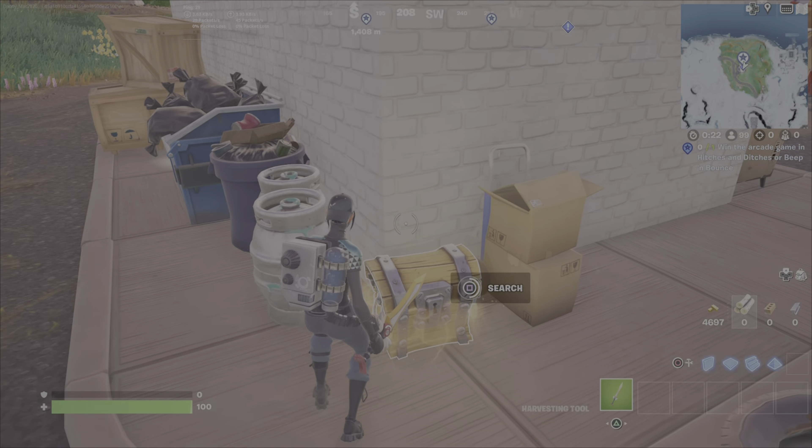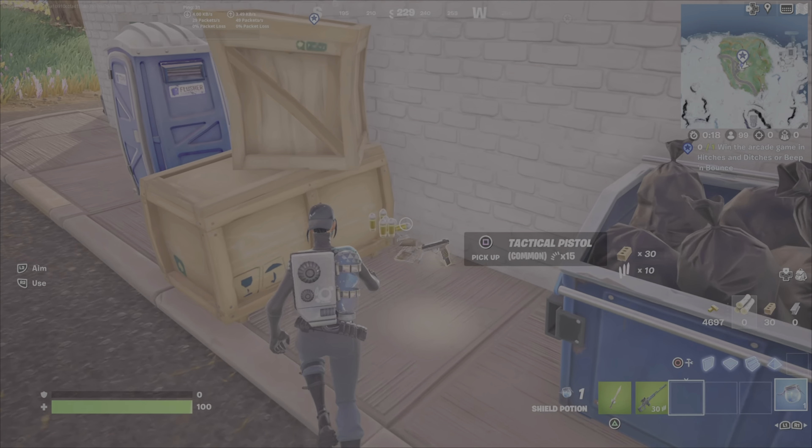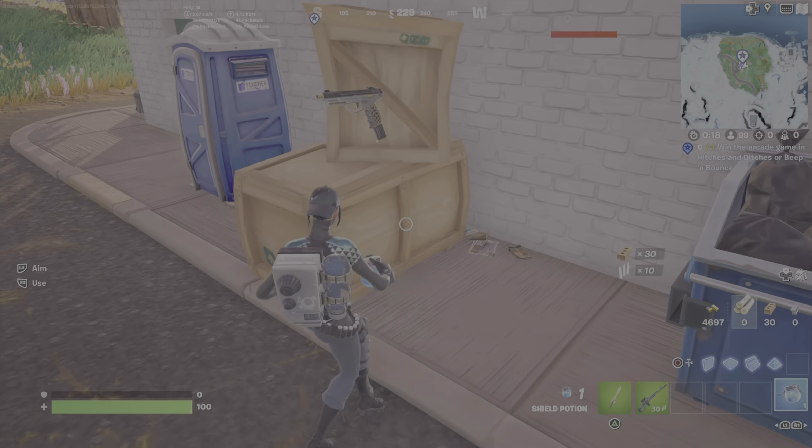Now I see this chest, so immediately I'm going to open this chest, get myself a weapon, and then I'm going to head on inside. I'm also going to take any other weapons that are there, so other players can't use them on me.